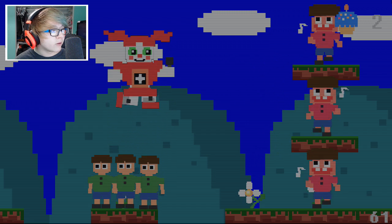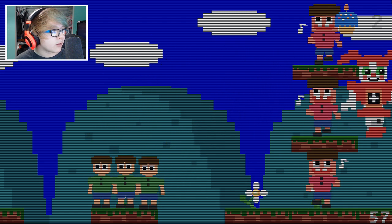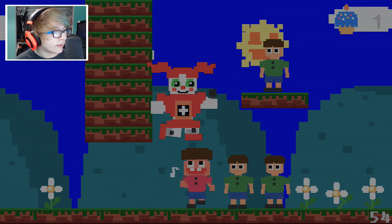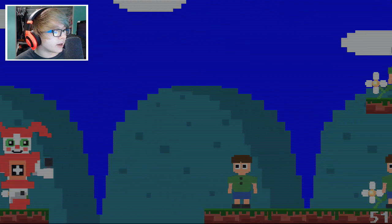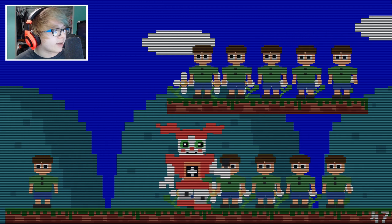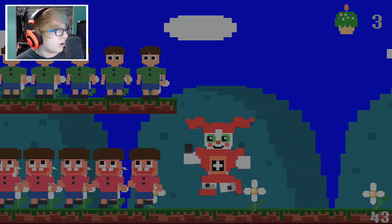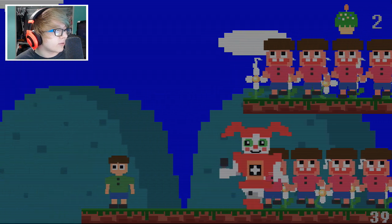Oh yeah, there we go! Let's go this way baby — we got tons of kids to feed. Not that kid, he's stupid. Let's get the green cupcake — that sounds disgusting, it's a grass cupcake. The Nashville cupcake made from grass! There you go, you get some. How about these kids, do they want some?